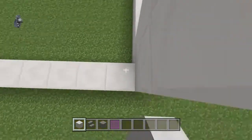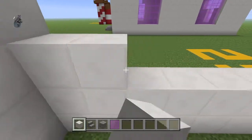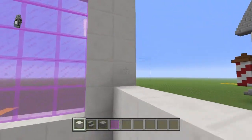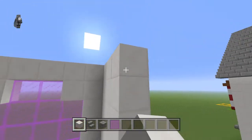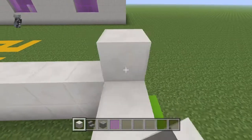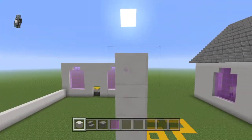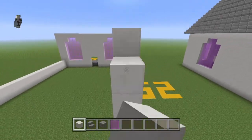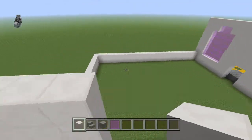Place four rows of block of quartz on the side closest to the front. Come to the back side and place five rows. Just kind of estimate how tall it should be — if you go over it won't really matter until you get to the roof, but if you go under then that will matter when we get to the roof.